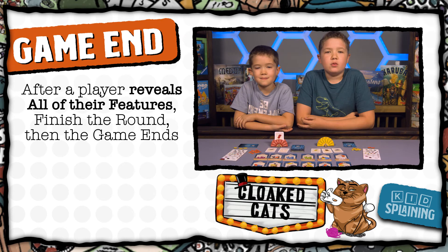The end of the game is triggered when one player has had all three of their features revealed. Once this happens, play continues until the current round is finished, meaning it gets back around to the person with the first player card. This is so everyone gets the same number of turns.